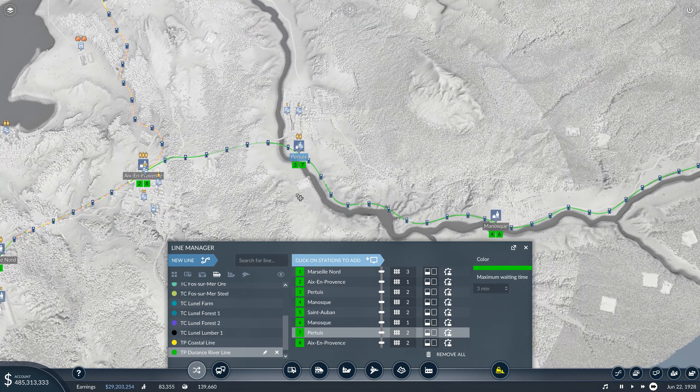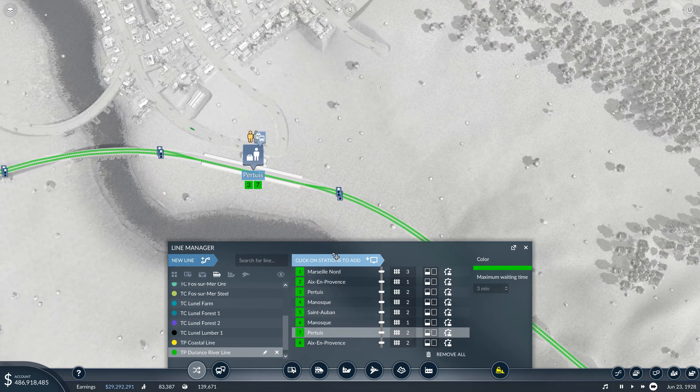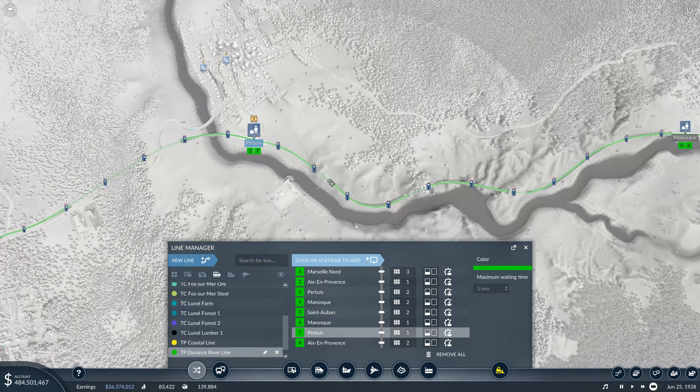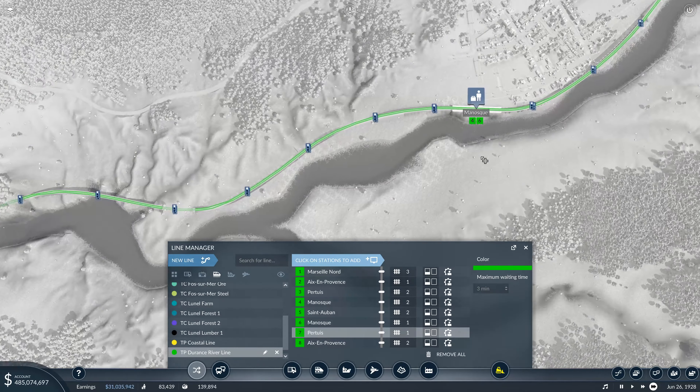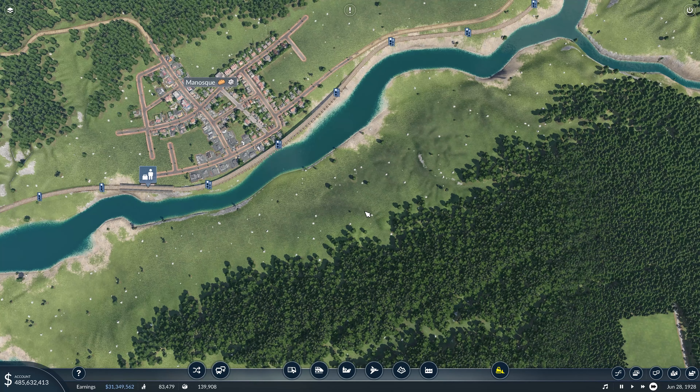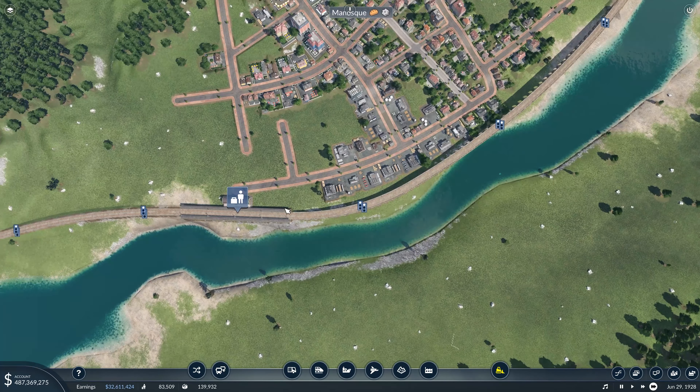There we go, that should do. Make sure that we're stopping on the right side of the track in each of these. There we go. Now we need to get some bus lines going as well.